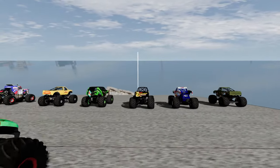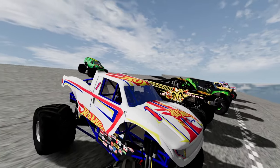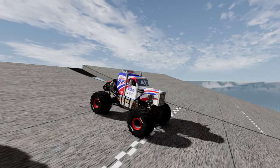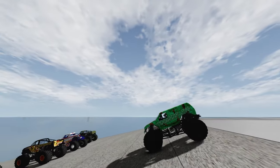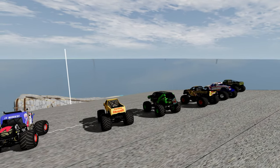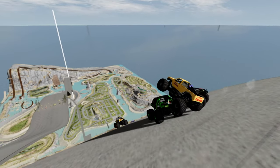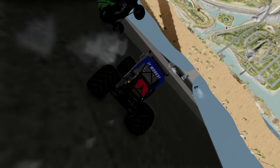All right, here we go — we've got everything all set up. We've got the V8 Bomber, Hot Wheels Racing number one, Dodge Ramunition, Monster Energy, the Carolina Crusher, and Lucas Oil Stabilizer. We're all set up. I'm going to be behind them, motivating them. Three, two, one, go! There they go — they're off. I gave them plenty of space but they decided to go crash into each other anyway.